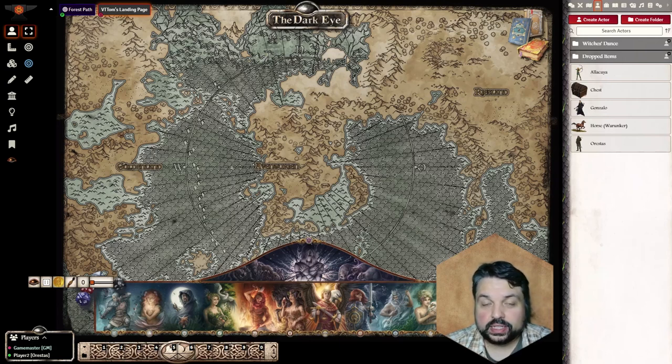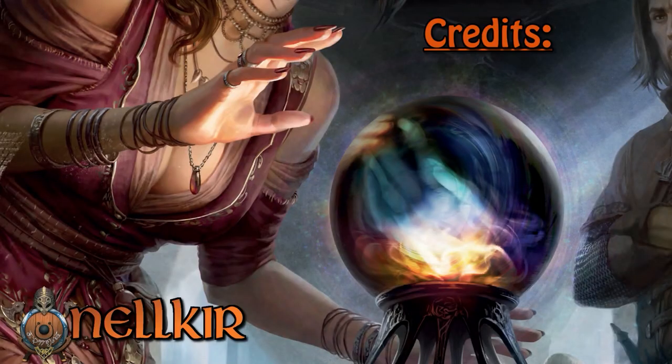So that's how you can use the equipment and inventory functions in The Dark Eye VTT. There are many varieties for how you can manage your group and your game. What do you think? Do you have anything to add, any comments or other questions? Maybe I forgot something — please use the comment section below, and until next time, let's VTT!